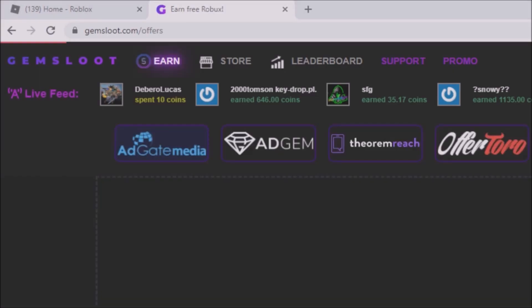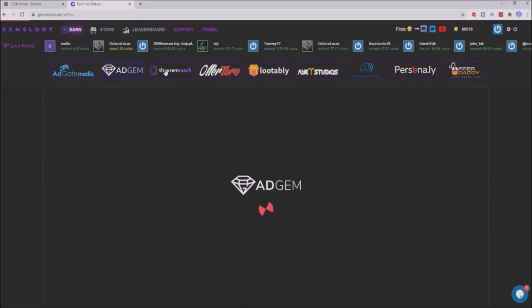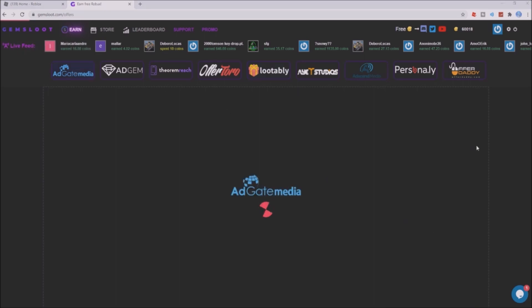After that, click the 'Earn' button right here. There are a lot of offers for you to take — all you need to do is click and finish them, and then you can see the points right here. To be able to cash out, click the coins and then click here to join our group.